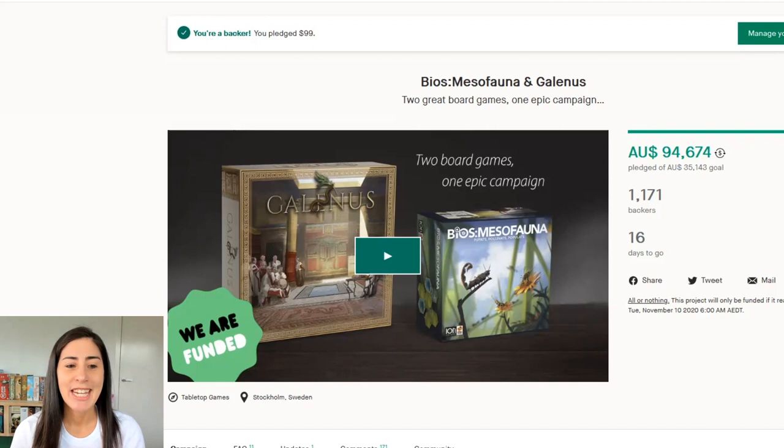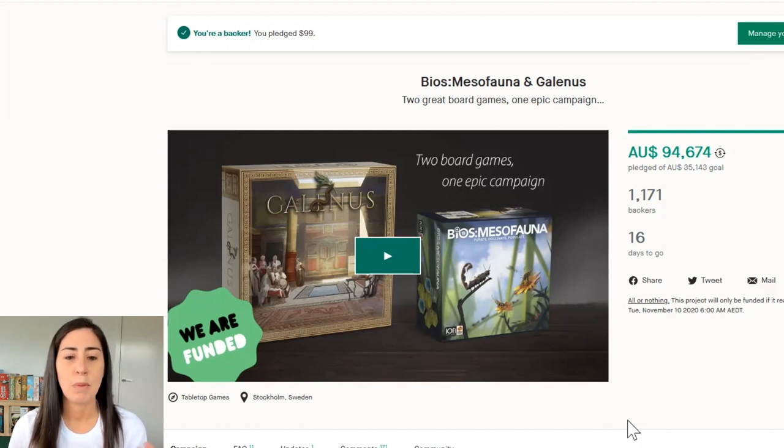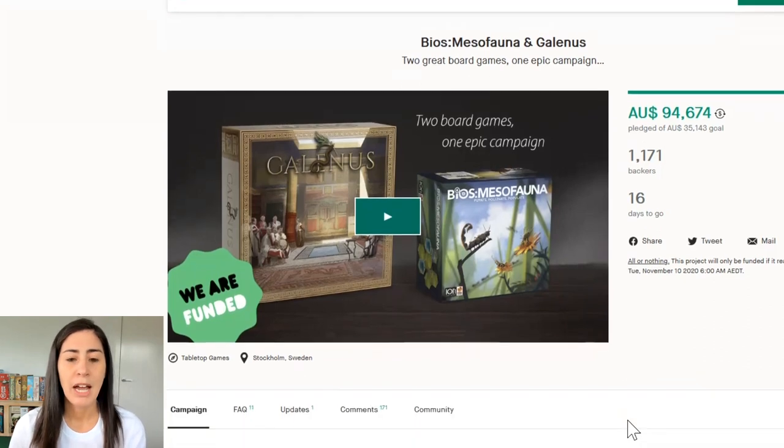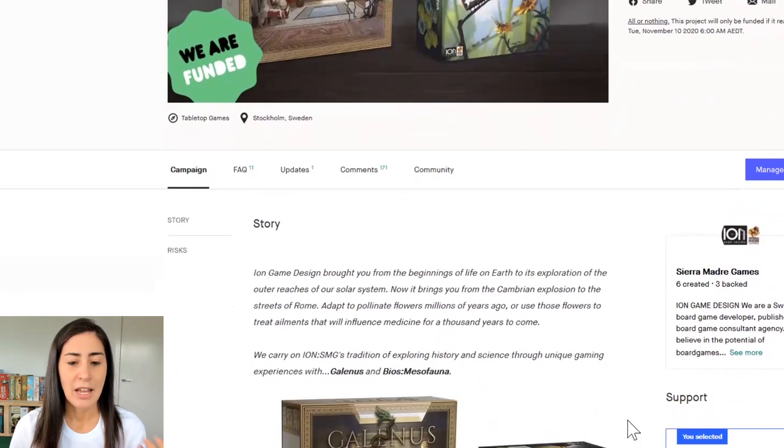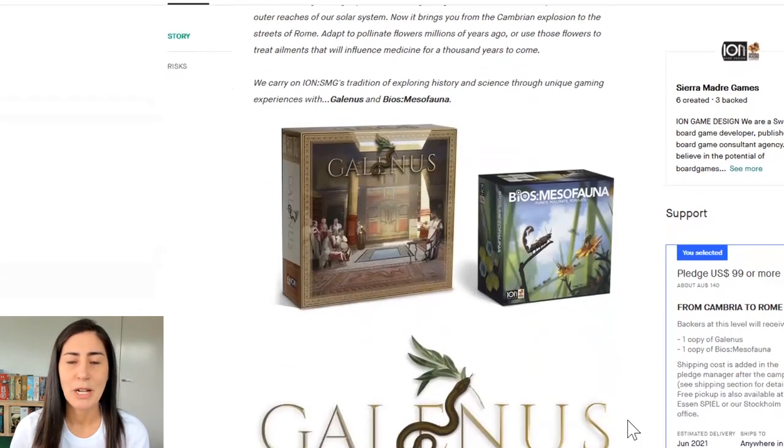The first game I want to talk about this week is one that kind of took me by surprise: Bios Mesophorna and Galenus. I had spoken about being excited about these, but now that I've actually seen them, I'm even more excited. Bios Mesophorna is part of the Bios series and it's been designed to introduce people or be a more accessible version of a Bios game. It's also competitive, which is much more up our alley.